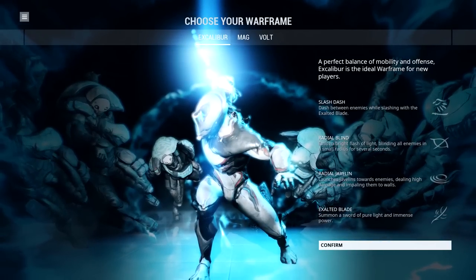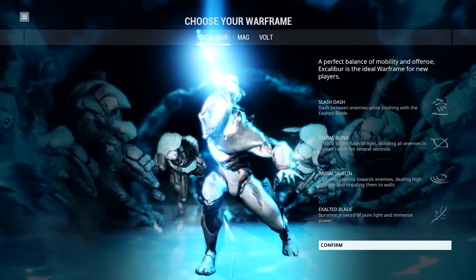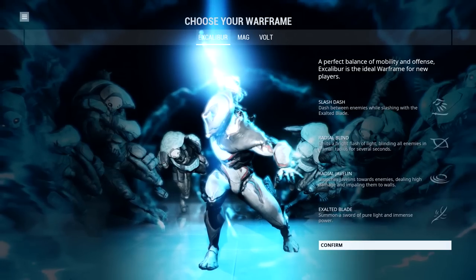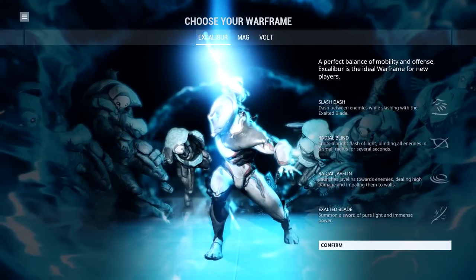Once you open up Warframe and sit through some of the short cinematics, you'll be introduced with the choice of three different Warframes. These Warframes are known as Excalibur, Mag, and Volt. Each frame has different statistics and abilities, of which I'll give you a short rundown.